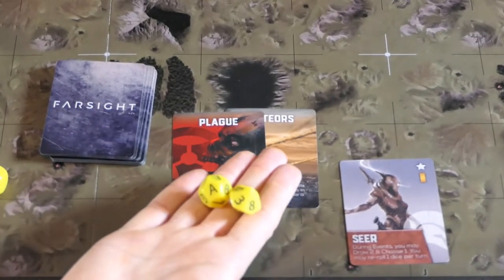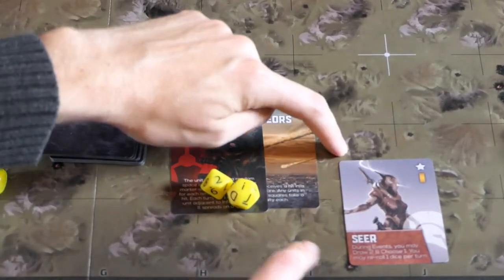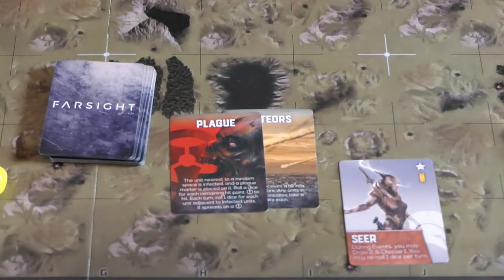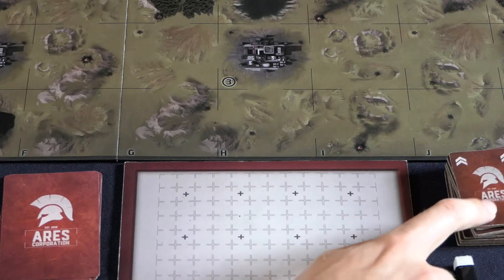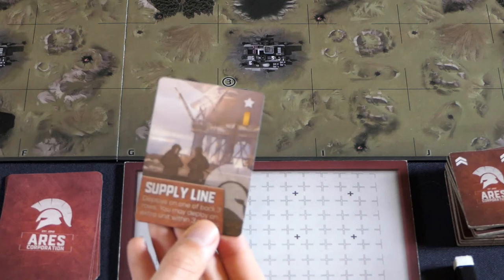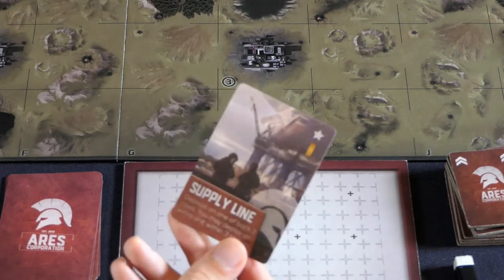For coordinates, there are coordinate dice. When an event lands in a random space, you roll the two dice together — for example, I2 — and find that square on the board. Once events have been resolved for both teams, you move on to the deployment phase. Teams alternate deploying battlefield and specialist units — generally one of each per player per turn, though supply lines allow an additional deployment.